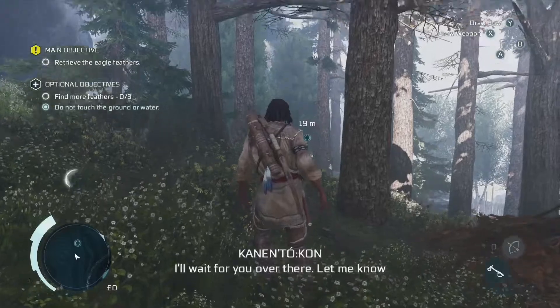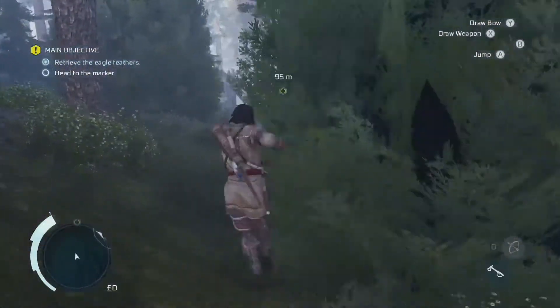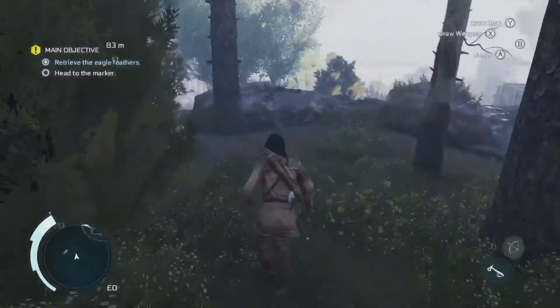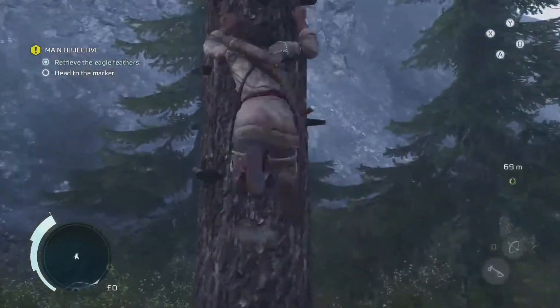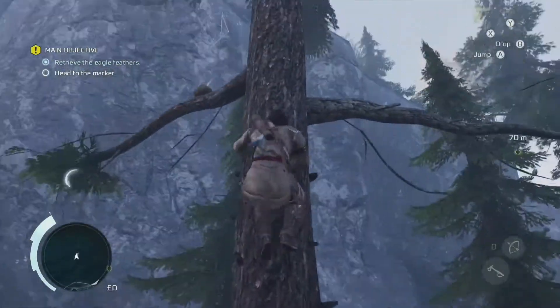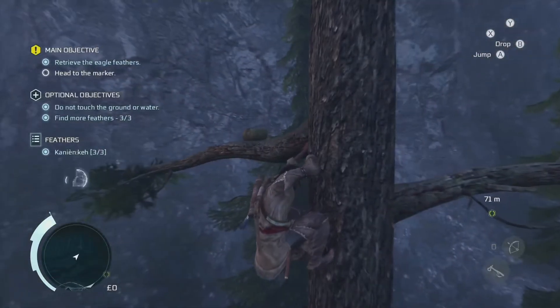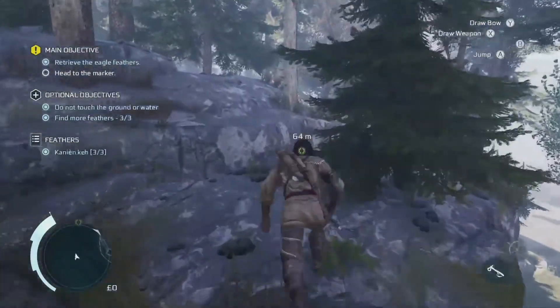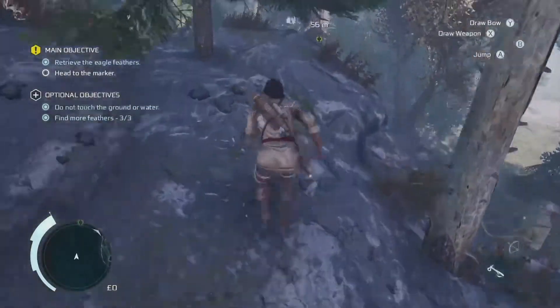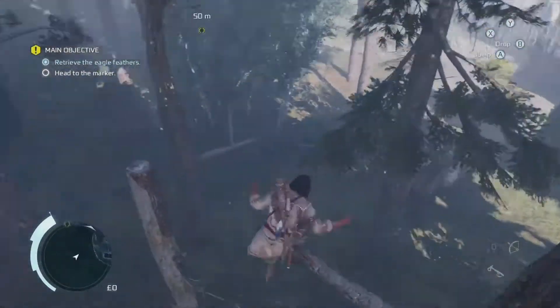After that cutscene is finished, you are just going to be following your ally. Continue straight forward, and on your way you will see a feather pop up on the minimap. Go ahead and climb up the tree it is on and collect it. That is three out of three feathers collected for 100% synchronization, and also three out of three feathers in this area for the feathers collectible — two birds with one stone. Pretty convenient!